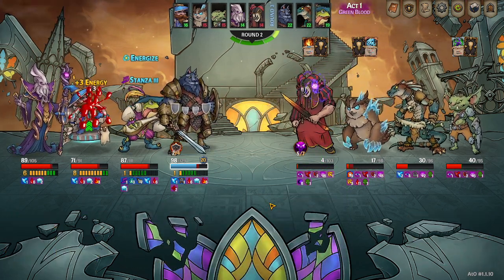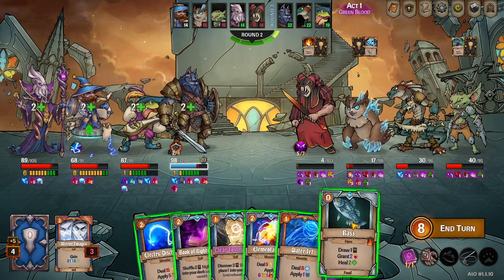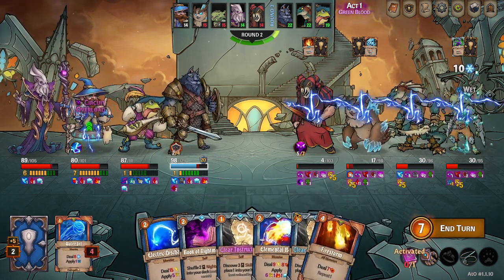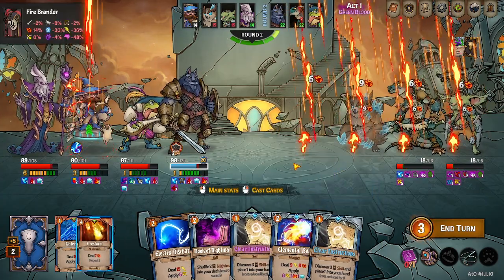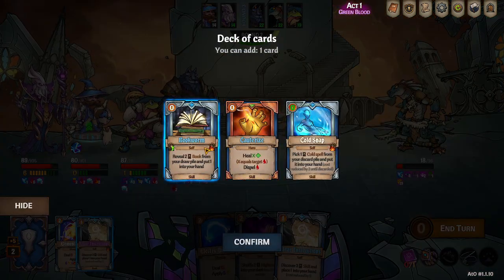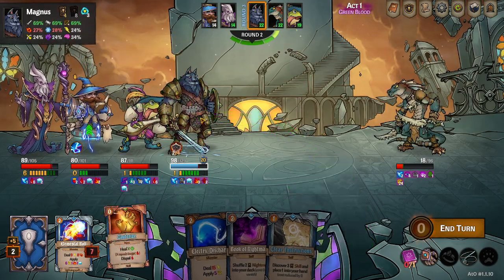We can still weaken everything. We should be able to shock nova and do something — or he can never draw shock nova. There's also an option — you see that in the back there — and we can just fire a storm, elemental bolt, and we can get some healing with Wilbur.